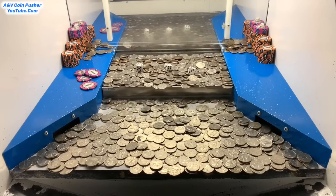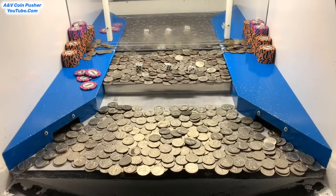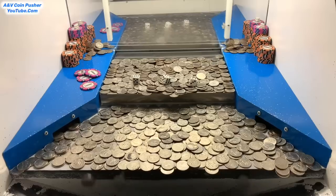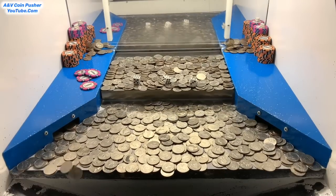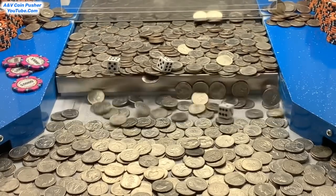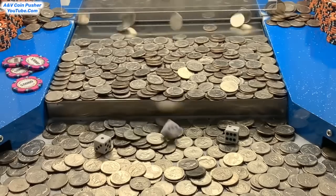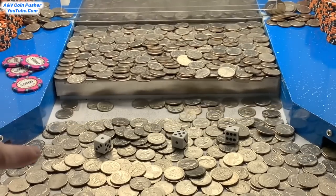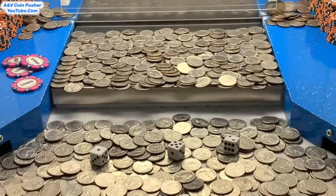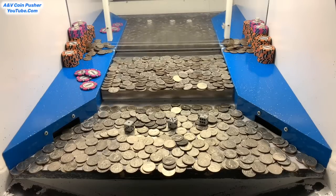Whatever the dice land on, we get that multiplier on our winnings. Hopefully they land on some huge numbers. If any one of those dice lands on a one it's effectively a 1x — so we want anything from two to six. Let's just hope all those dice land on a five or six — oh yeah, well we got a two. See what those other ones are going to land on — oh no, we got a one, so that one on the left doesn't count. We got a five and a two — that's seven times our winnings. I'll take it! I'll count everything up, multiply by seven, and let y'all know what we won.